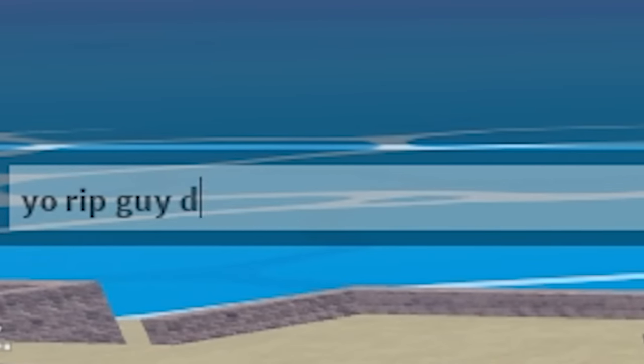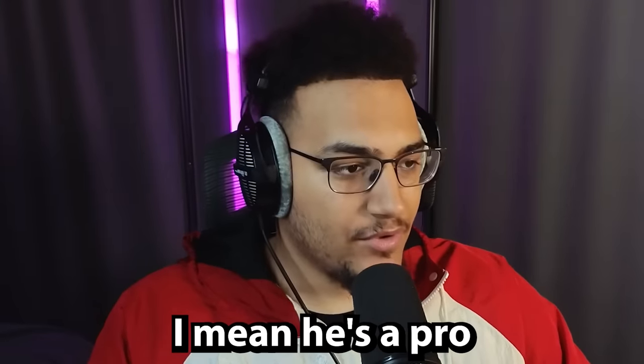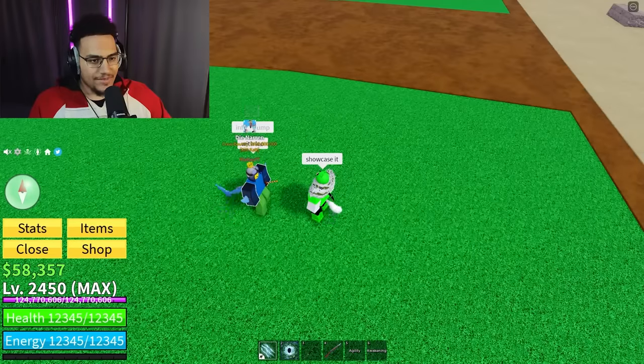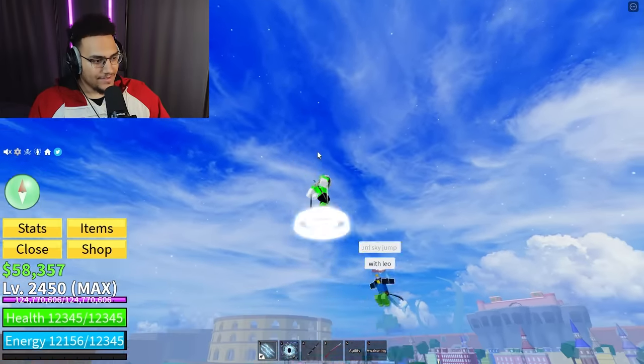My boy Rip Guy is here - what is up with your avatar? Rip Guy, do you know any glitches? He's a pro at this game with 30 million bounty - he's gotta know something. He said yeah, showcase it - infinite sky jump with Leopard.